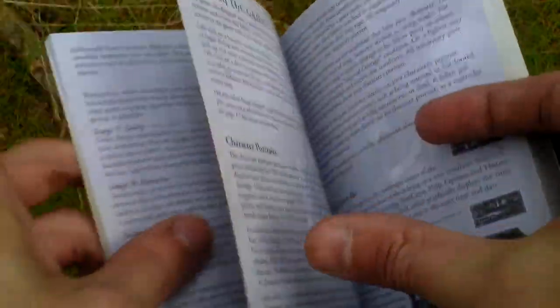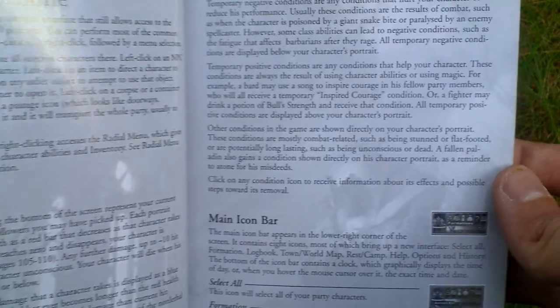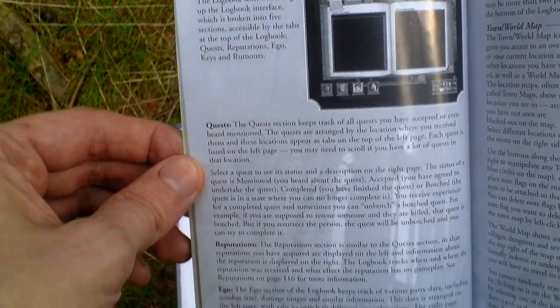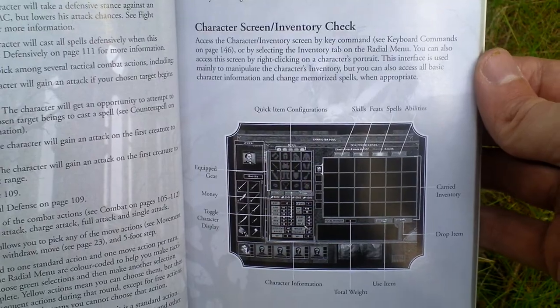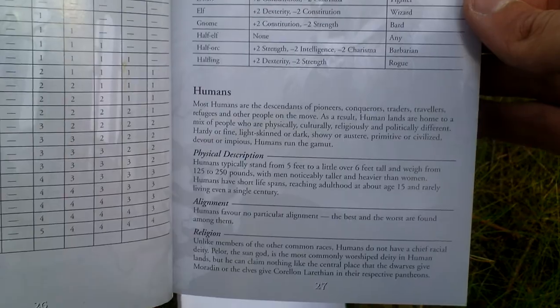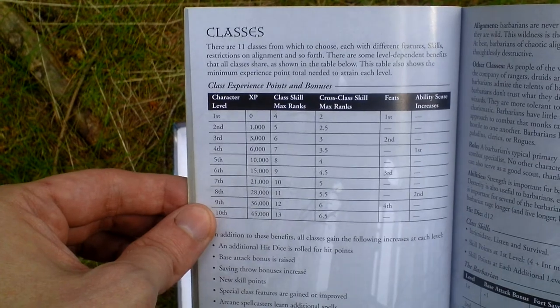It is focused on advanced D&D players, so there are lots of stats that you can change and lots of skills. Here is the inventory screen, ability modifiers, and here is something about the races that you can choose from — humans, dwarves, elves, gnomes, half-elves — all classic D&D races.